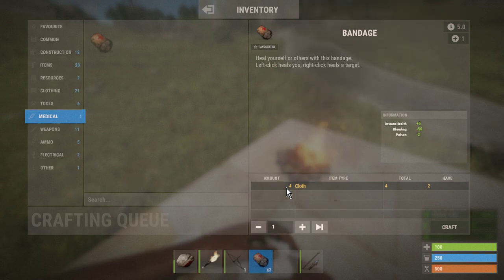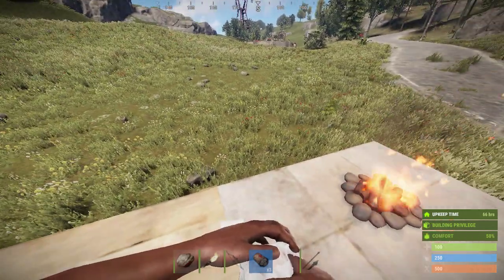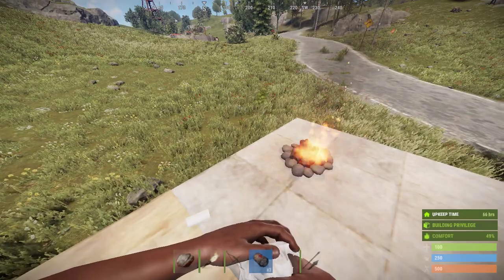Each hemp plant — you know those little ones that are like tiny little Christmas trees — has 10 cloth in it, so you can make two bandages out of one. What the bandage does is stop you bleeding and help you recover a little bit of your health, so very very important.